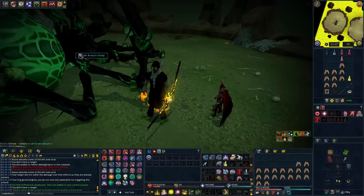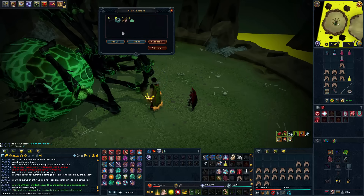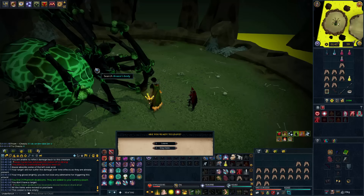Here we go with Raxi kill number 400. Maybe we get a leg piece? Ooh, Strike scales — I'll take those. That's a good drop. But I need to actually go level up my staff, so let me go do that.